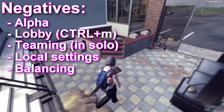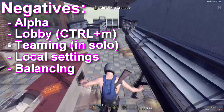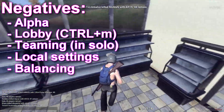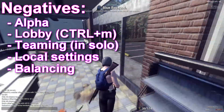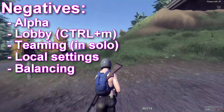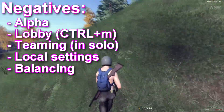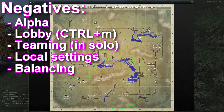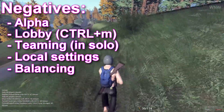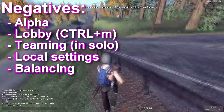Finally for negatives: balancing. It is alpha, but I want to call this out specifically. Vehicles give an unfair advantage in that you can jump out of a vehicle at full speed and suffer no damage, yet you can fall off a high rock or building and take damage — that needs to be balanced. Also, weapons need some attention: the shotgun has been more powerful than it should be recently, and the AK-47 can kill you in three or four hits with no time to patch up. It is alpha and they will change it, but be mindful for now.